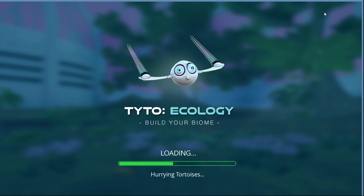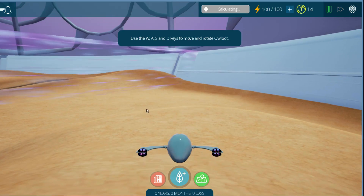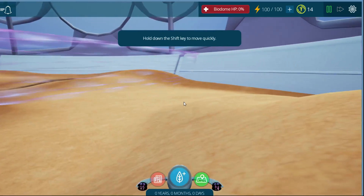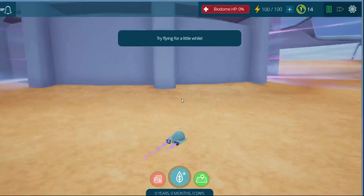We'll leave the tutorial on — that helps kind of explain the game. The tutorial bot says: welcome to Tidal Ecology, here you can grow and maintain your very own ecosystem. This is your biodome — it looks pretty empty now, but it'll be home to all sorts of plants and animals soon. Let's take a look around. Use W-A-S-D to fly around, and hold the shift key to move quickly.